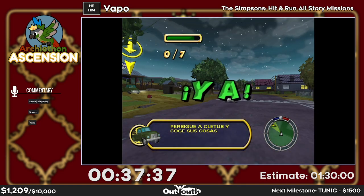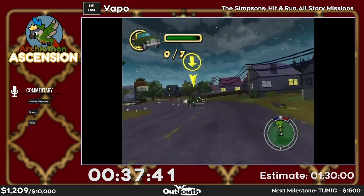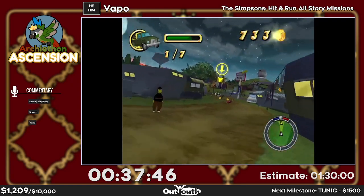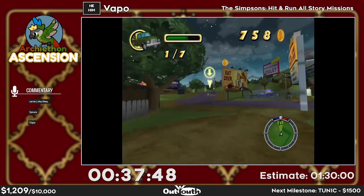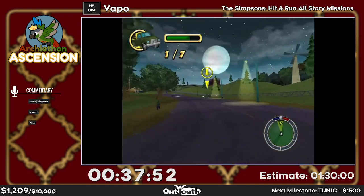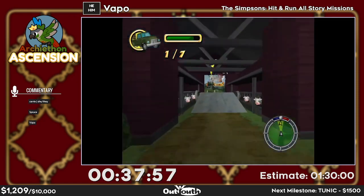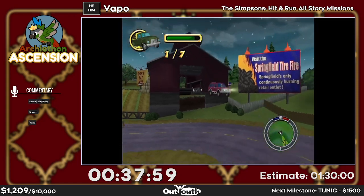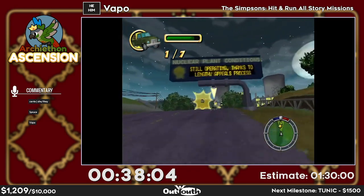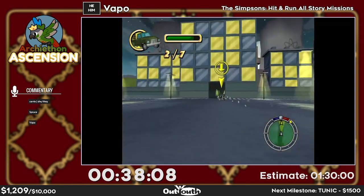This is a two-minute follow mission, a good chance for a donation. I have a $40 donation from Anonymous saying 'pet the pup at the Underworld,' going towards petting Cerberus in the Hades Three Weapons race. That puts us at $1,209, about $300 away from the Tunic any% milestone by Oddbod.